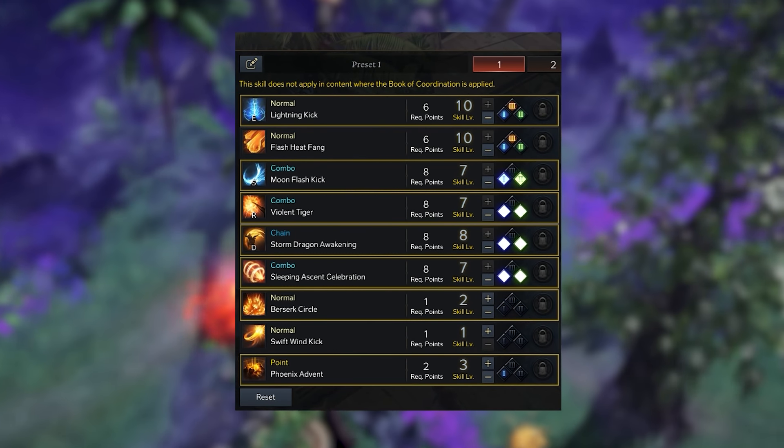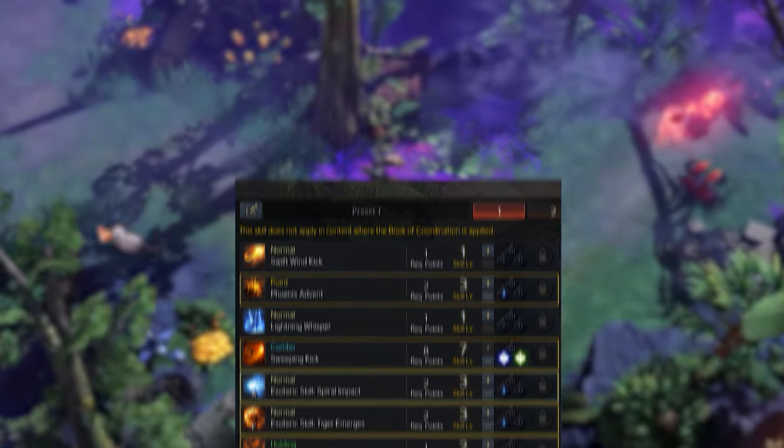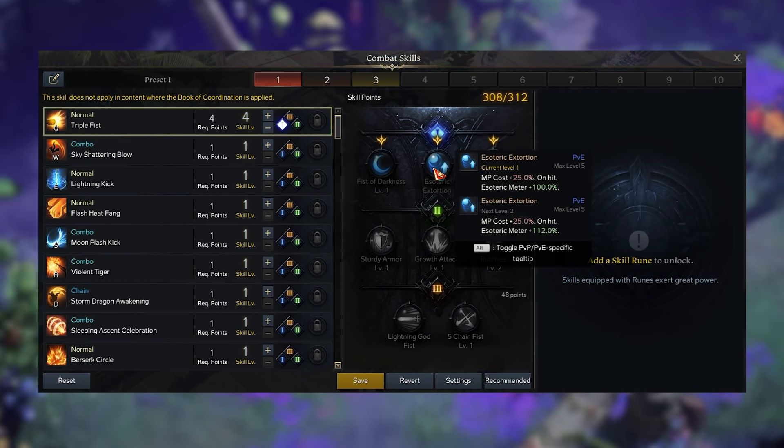Each character starts with eight skills, which can be used freely as long as they've had time to cool down since their previous use. Skills all start at level one, and when the skill reaches level four, it will unlock the first tripod tier.